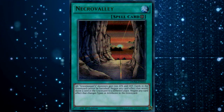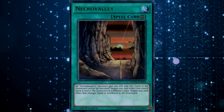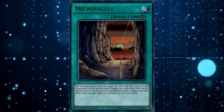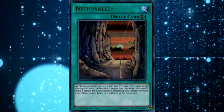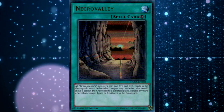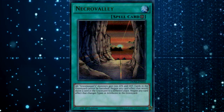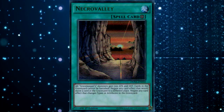This is pretty important. In the past, people have used Machina Fortress with Necro Valley and you could bring that back. You could use stuff like Glow-Up Bulb, where when they're only moving themselves, they used to be able to get around Necro Valley. But since the recent printing of Necro Valley, that actually doesn't work anymore. This makes the card a lot more effective.